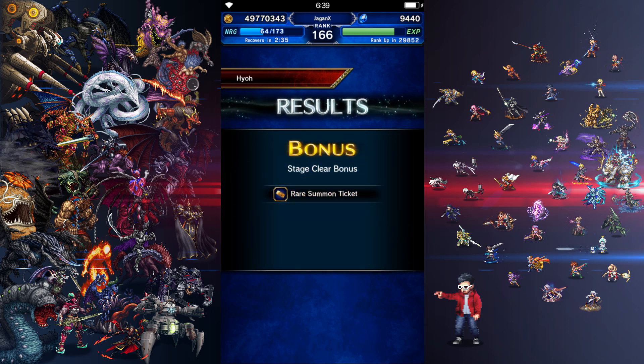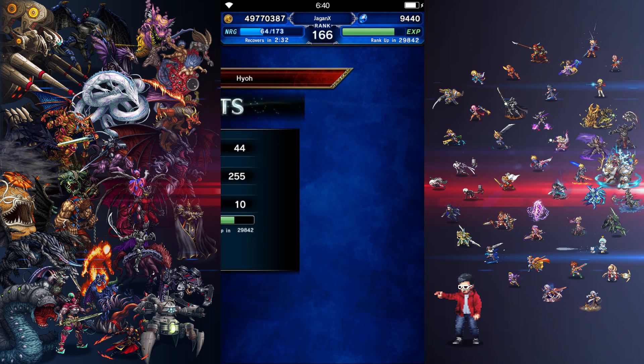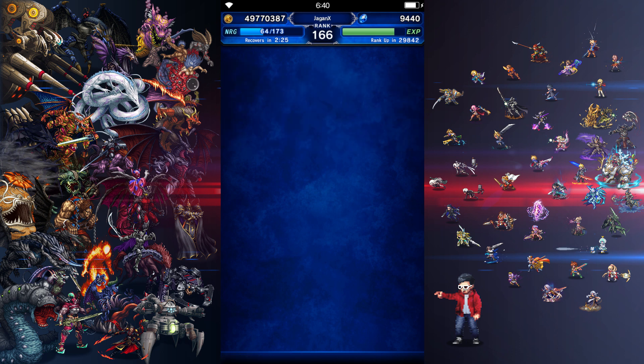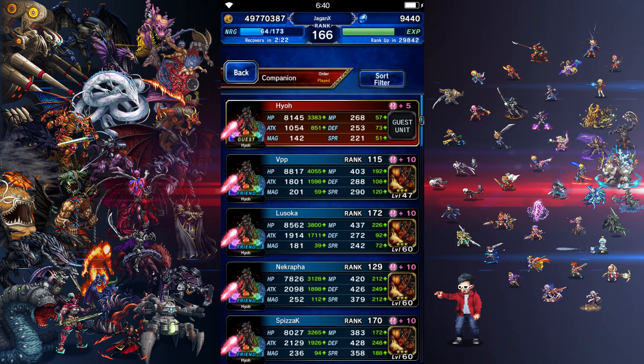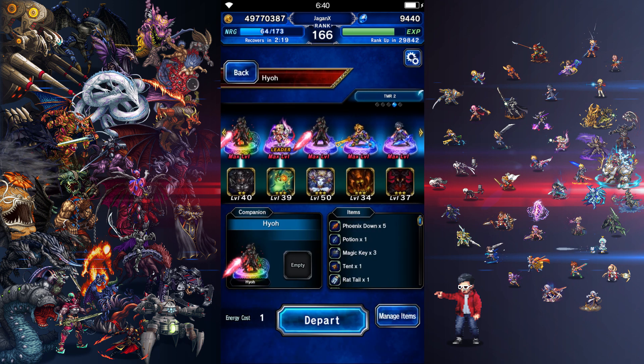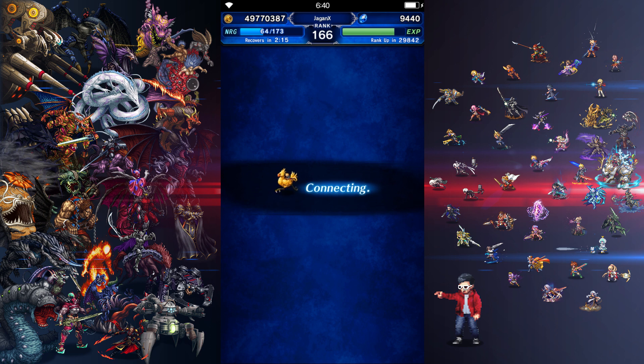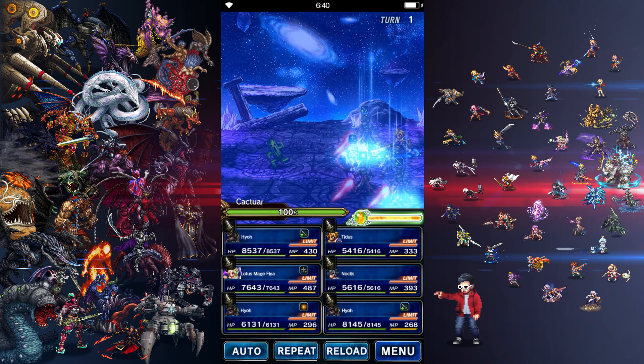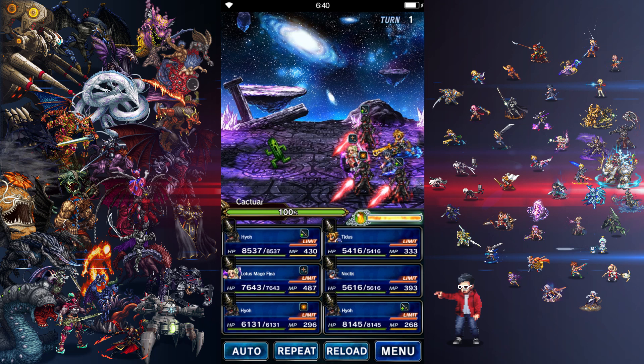Karmic Nova asks why not use Phantom Blade — Phantom Blade is available later. It's a stronger, also Orlandu backloaded hit chaining skill, but it's a cooldown skill available on turn five. You have to wait all the way to five turns and it has another five-turn cooldown. It imperils fire and lightning resistance by 100 percent, so yes, you do want to work that into the rotation.